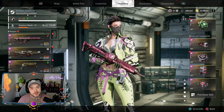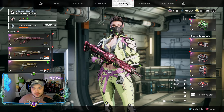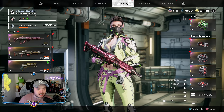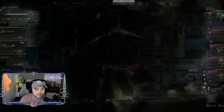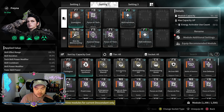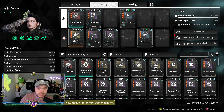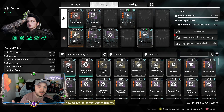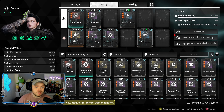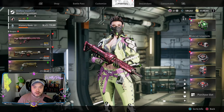Frayna has just recently been updated — she had a little bit of a buff on her mods coming out of the last patch. One of the big ones we're all going on about right now is the Contagion mod. The Frayna I have here has no catalysts and no energy activators at all. I just have two Rutile slots which come with Frayna, and I've put together this very basic build using the Contagion transcendent mod — and it absolutely slaps.